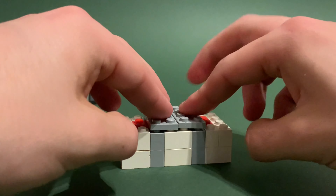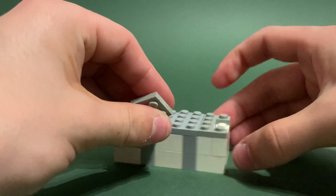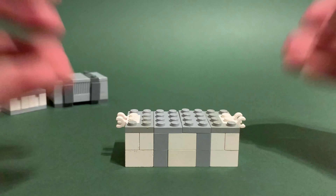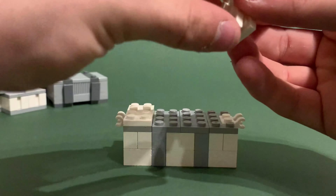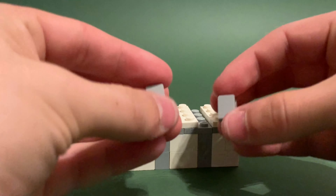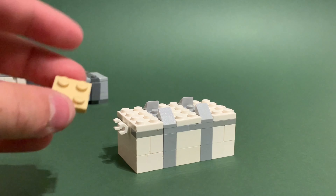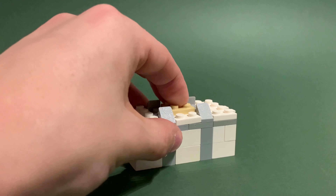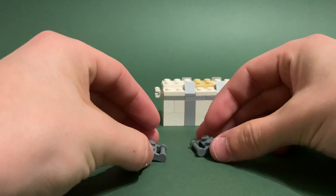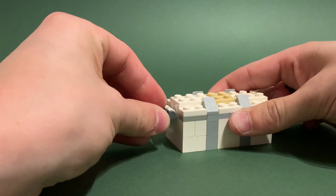Then grab two two by four plates and place them in the middle. Grab four L-shaped plates and place them facing outwards, then grab two white clips and place them facing outwards on either side. Then grab three two by four white plates and place them on either side and in the middle following the pattern. Then grab four slopes and place them in the light bluish gray gaps, grab a two by two plate in any color for the center. Then grab two white two by three plates and place them either side, and grab two clips with grill tiles and connect them to either side.